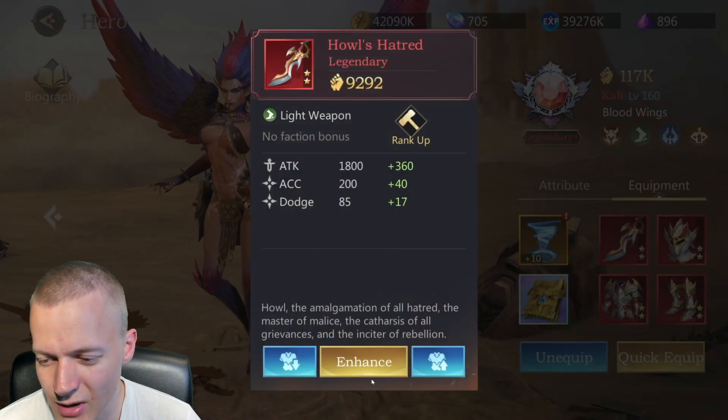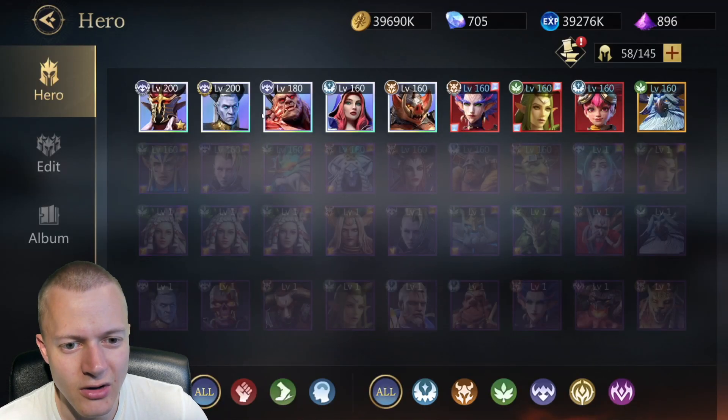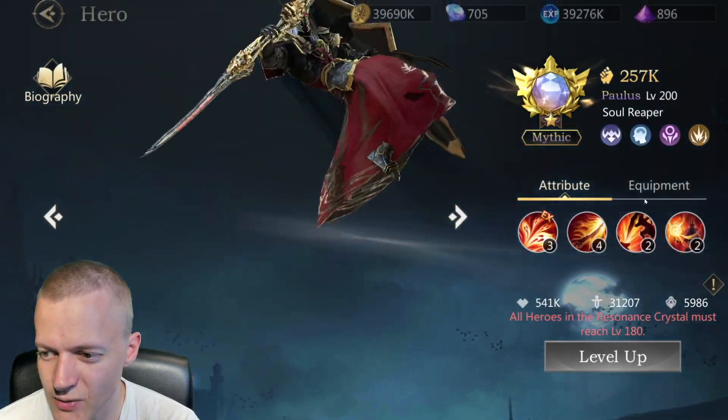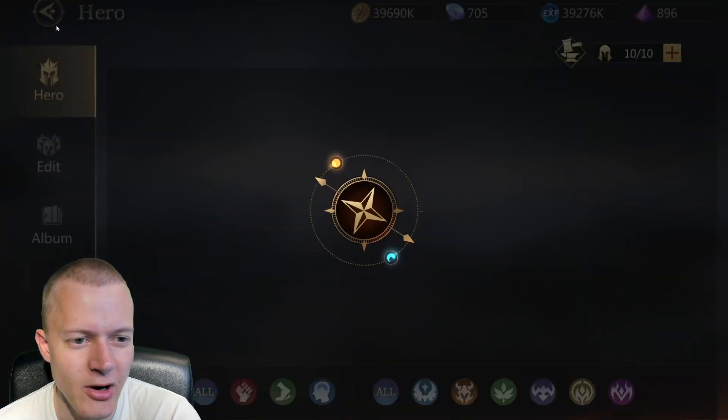I now can even make the weapon higher. I'm obviously working on getting Polis to plus 20 as he is my highest power person.